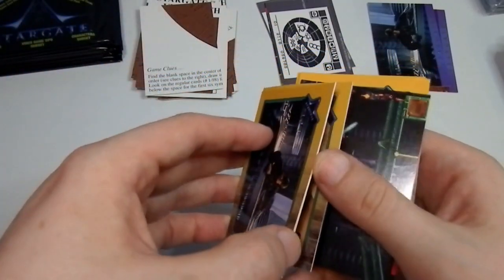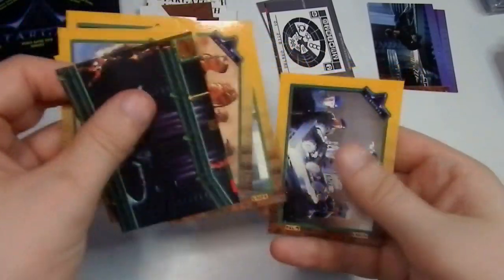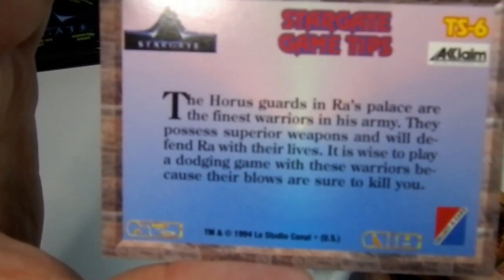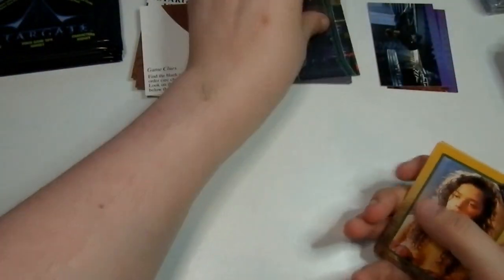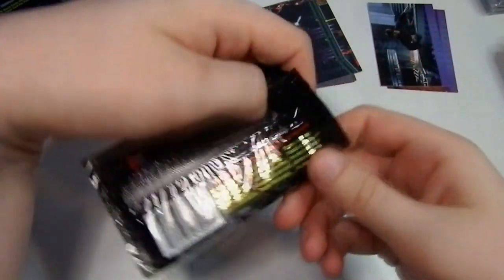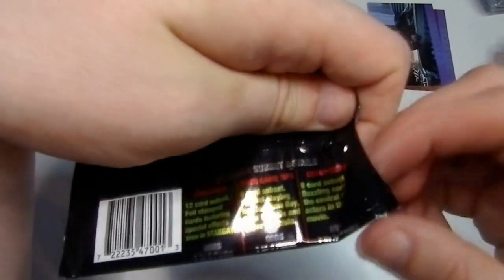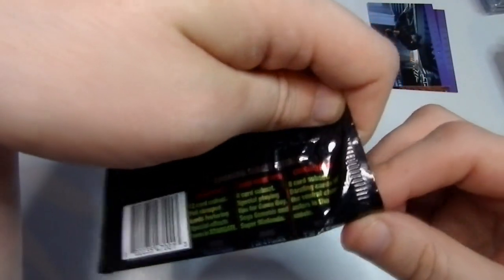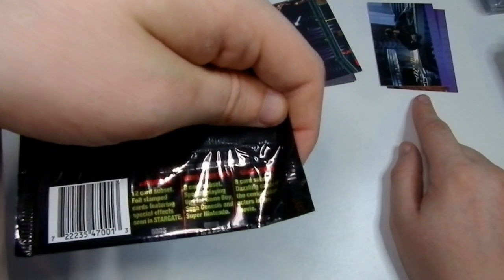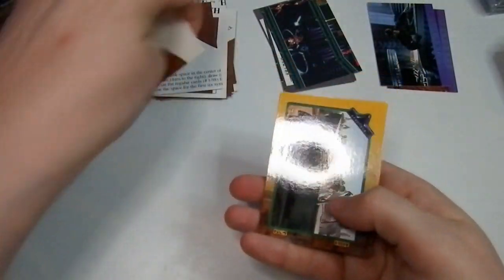Another game tips card. Is that Shiree? Daniel's Champion — looks like Shiree. Here's another game tip for you. Number six that one was. The hardest ones are the character cards — dazzling cards of central characters, an 8 card subset. The odds? One in 24 packs. So we need... that's the adventure subset, 12 card set. That's the video game cards. And the character cards we have yet to find — I'm only expecting one in this box.